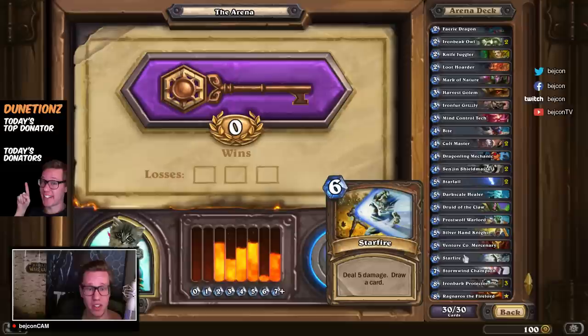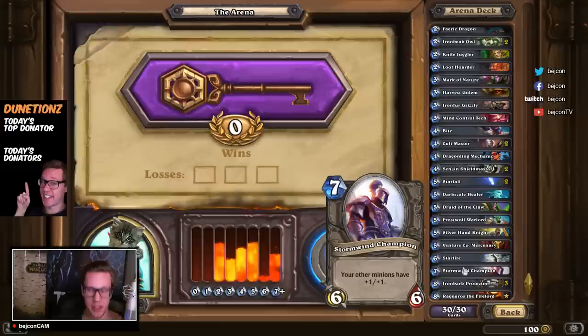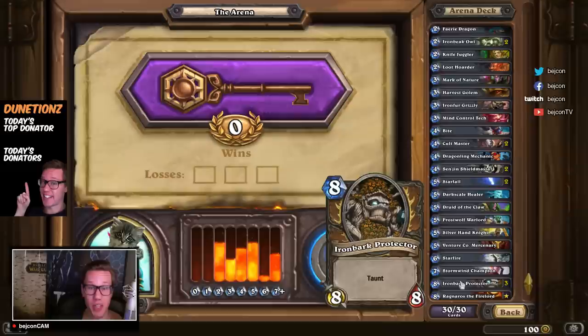So we have the two Cult Masters and the Loot Hoarder for card draw, plus the Rat. And here comes the good stuff — we have one Stormwind Champion and three Iron Bark Protectors. This card is very, very good — one of the best Druid class cards. I would have preferred one less Protector and maybe an Ancient of War or Ancient of Lore, since they are also insane, but I'm very happy with three Protectors.